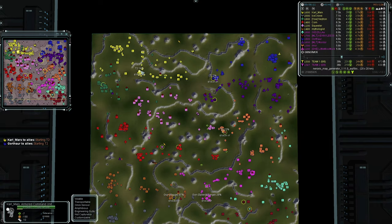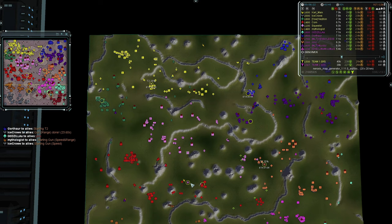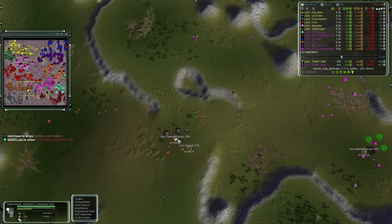T2 is coming for Carl Marks and Gothrall — Seraphim versus Seraphim in the north with some Sirens mixed in. That's looking like a 2v2. Squealer is sending some support against Mauristo, but without a comm on that front line Team Two has the advantage. Gun speed and range upgrades have also started for Mythologist in the southwest.